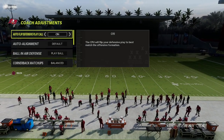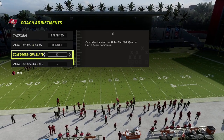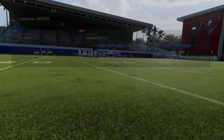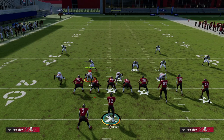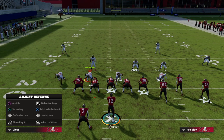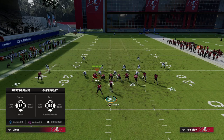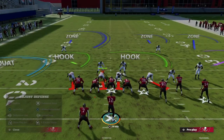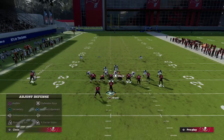We'll show you how to set this up out of Cover Six. It's very simple — you can leave auto flip on and keep all the default settings. All we're going to do is hit the RB button, or R1, to bring up our defensive keys. Then hit left stick down to pinch the defense. From there, we're going to crash our defensive line out and globally blitz our linebackers.